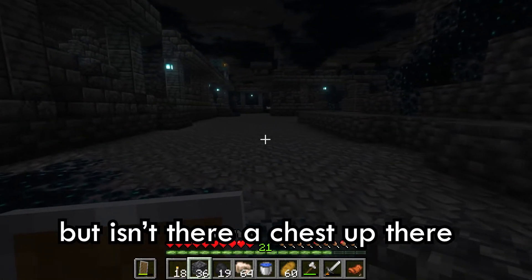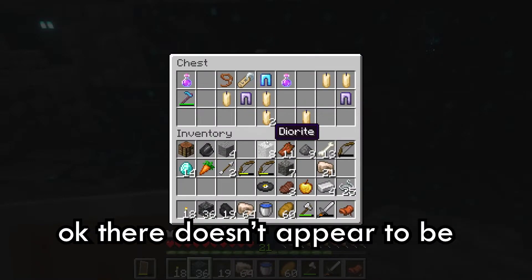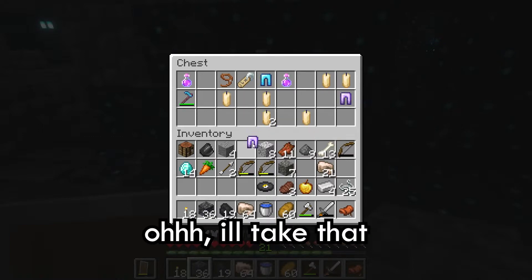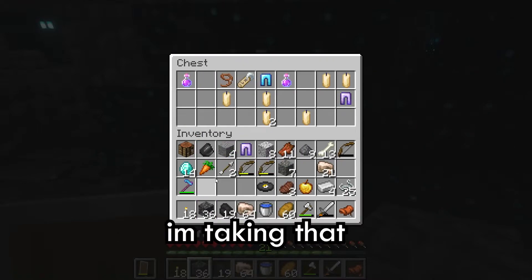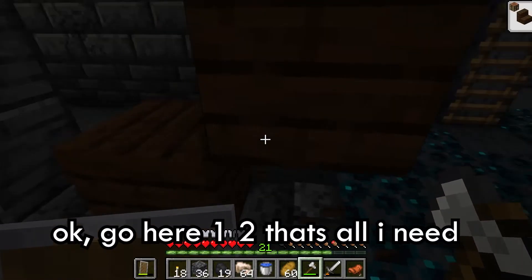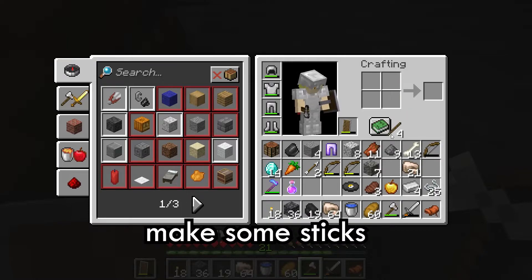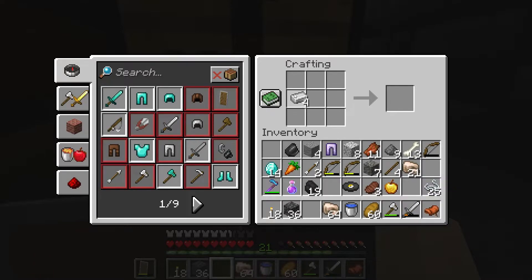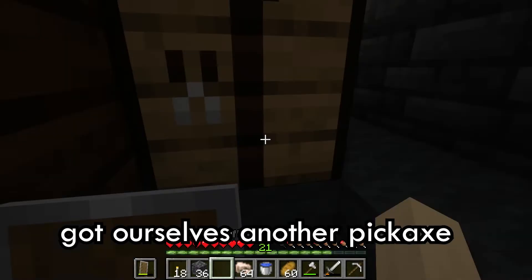Okay, there doesn't appear to be any shriekers. Oh, I'll take that. Guess we'll take that, I'm taking that. I'll go here — one, two, that's all I need. Make some sticks, crafting table — there we go. Got ourselves another pickaxe.